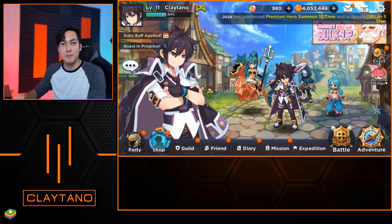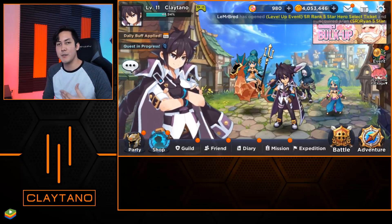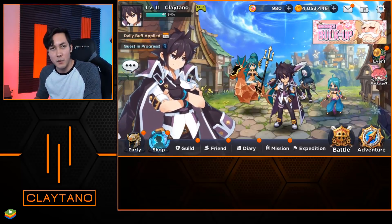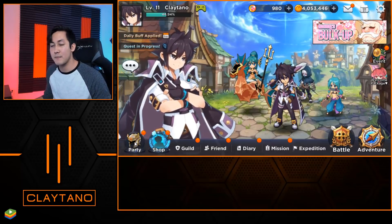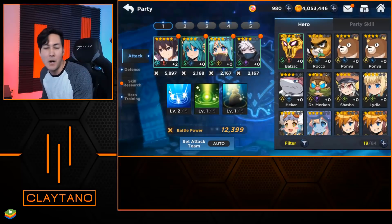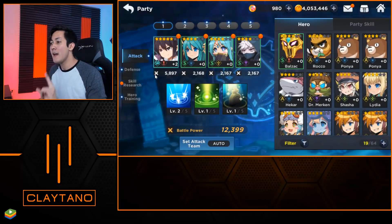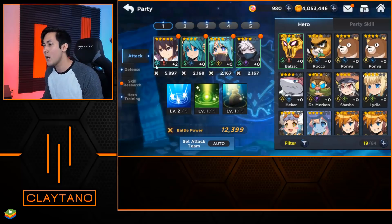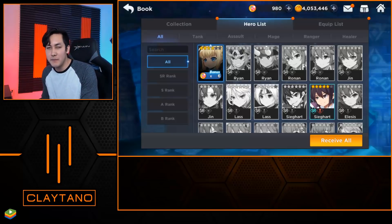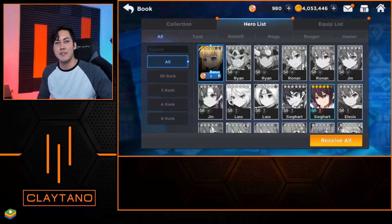When I first downloaded the game and was playing it on Twitch, I actually continuously reset my account until I was able to obtain one of the most rare units in the game. There are a bunch of different rarities, but SR is going to be your best units in the game more often than not. The SR unit I got from my resets was Sighheart. Although SR units are the most rare, they're actually extremely easy to obtain in Grand Chase — it's really more about how you use them than actually getting them.